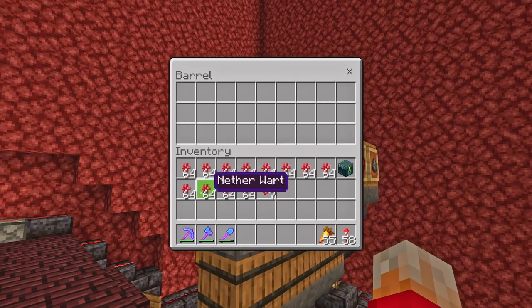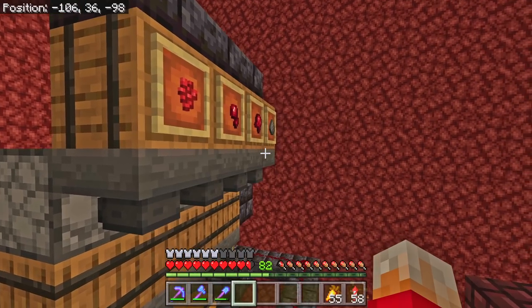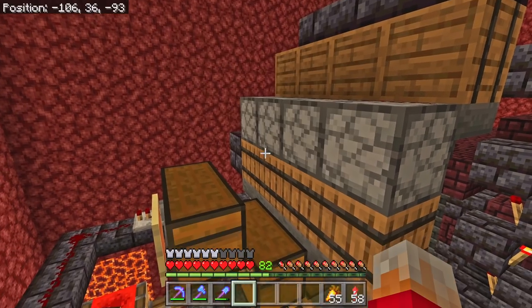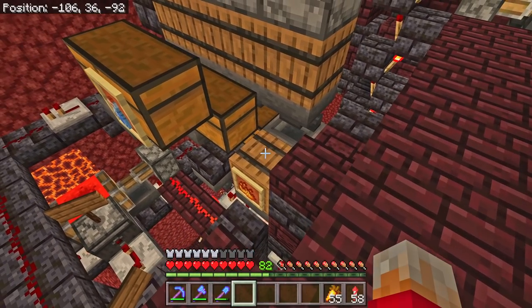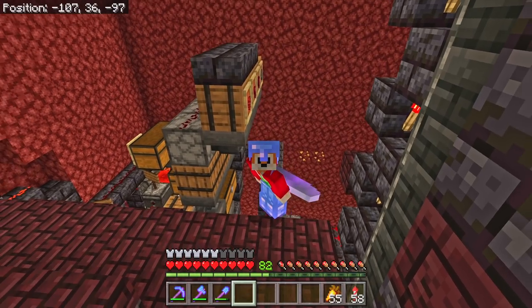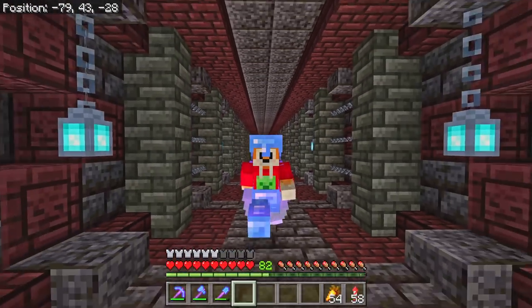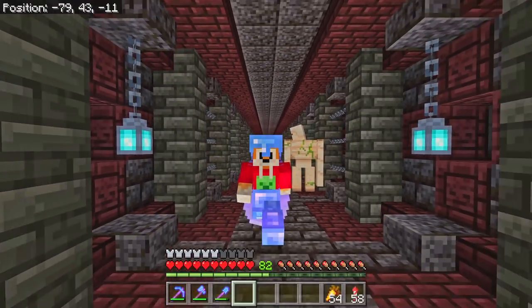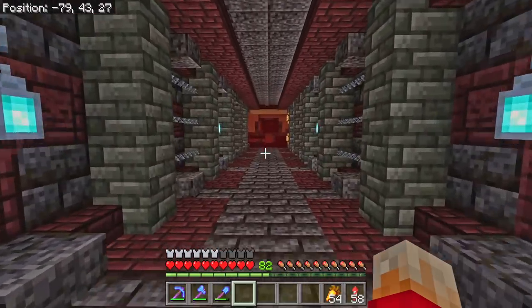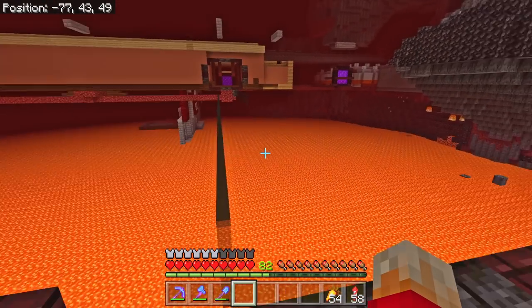We've got some diamonds available in the diamond chest there, so people have been using it. I still don't actually have a way to put all of the ingredients inside of the gigantic potion making machine without going up this stupid thing first and then basically just falling back down. This is where all of the Nether Wart goes in. Now we should have plenty of every single ingredient for this thing except for one - the blaze powder. We've got hardly any blaze powder at all.